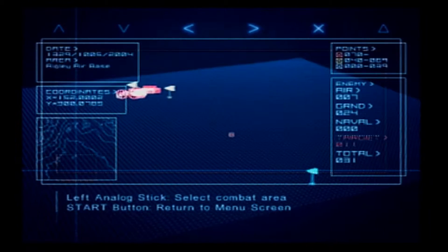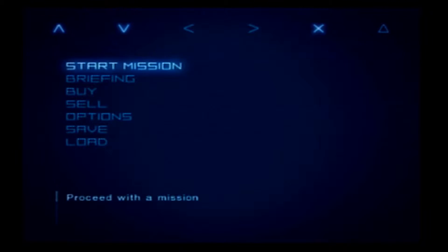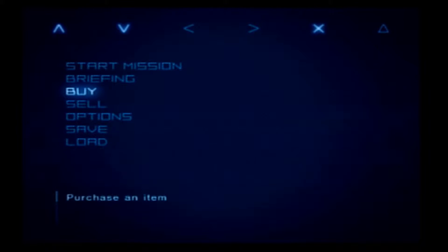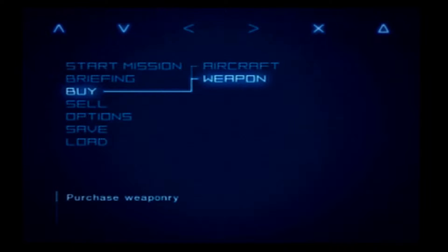This is the airfield that those bombers launched from — where you're going to be blowing up. It's pretty simple, and now you see we have buy and sell options on our menu. We can buy aircraft or buy weapons for said aircraft.